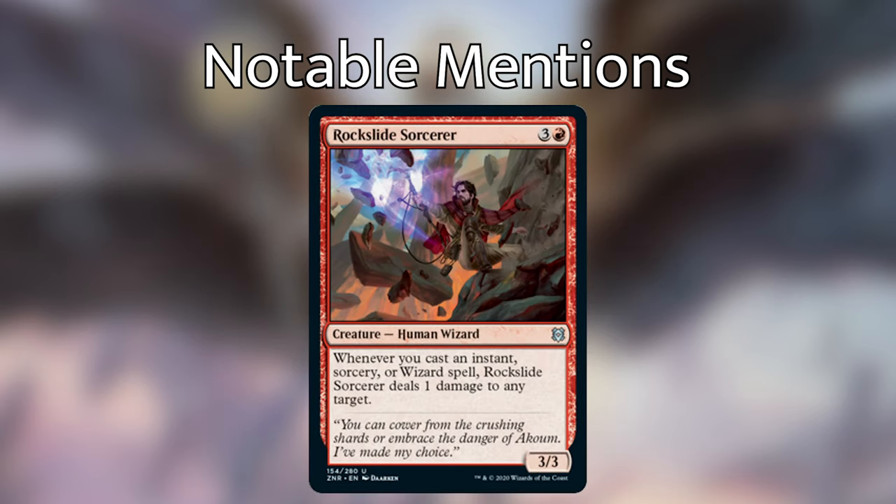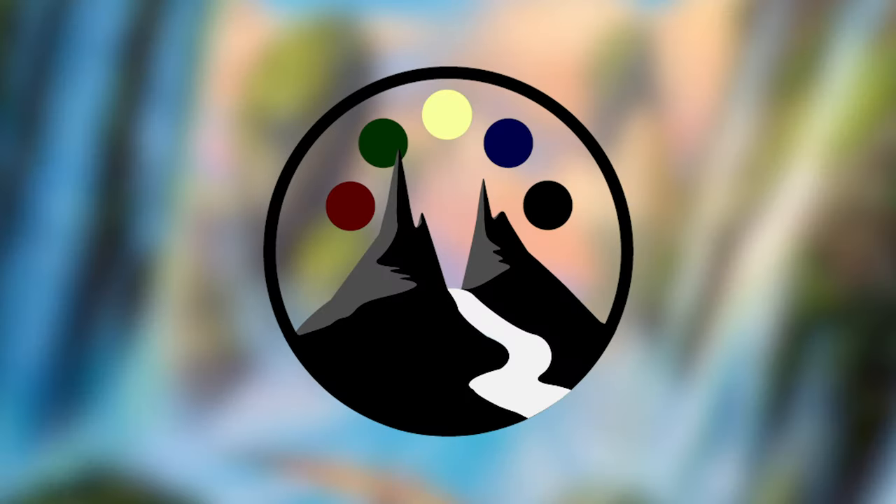The final card is Rockslide Sorcerer — a human wizard costing three and a red, a 3/3. Whenever you cast an instant, sorcery, or wizard spell, Rockslide Sorcerer deals one damage to any target. Something that cares about wizard spells and also cares about instant and sorcery spells is just a really good include in a wizard deck, and this one can ping your opponents. Lots of applications here, especially in a deck that lets you cast a lot of spells. And after about two hours of recording, I think we've reached the end of our set review. Let us know in the comments if there are cards we didn't talk about that you think are super relevant or that you're excited to put in your own personal decks.